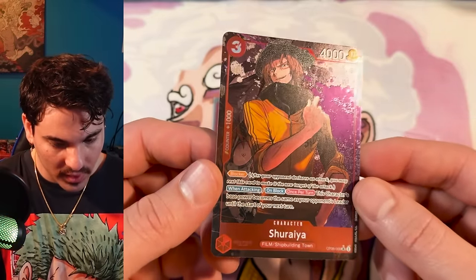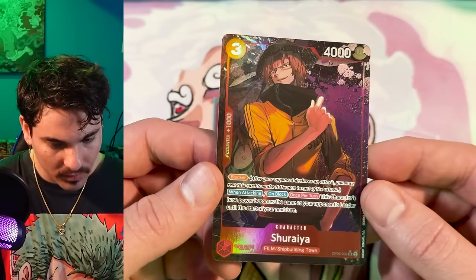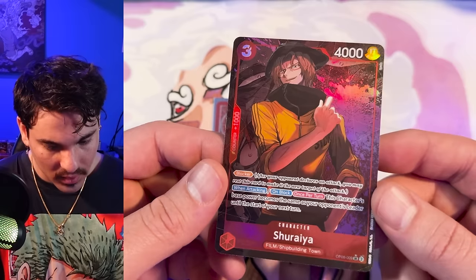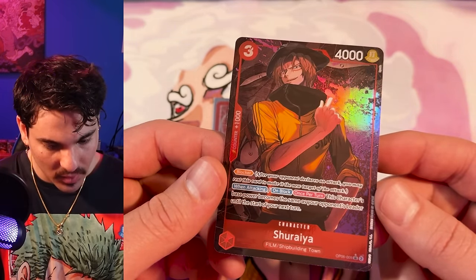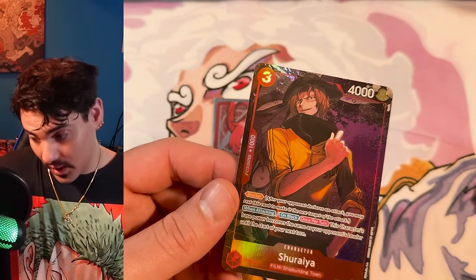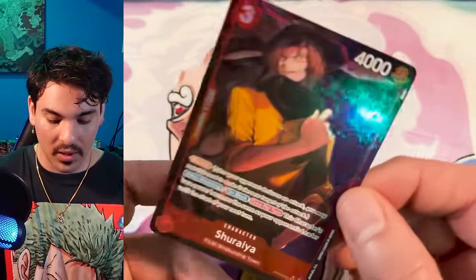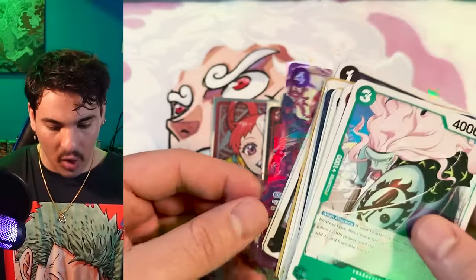A fresh alt — Sharia! This is a film character. He's a blocker and once per turn when attacking, this character's base power becomes the same as your opponent's leader until the start of your next turn. That's pretty good with a lot of big leaders out there — especially the ST13 Luffy that can become like a 9K. This guy could be a 9K blocker.